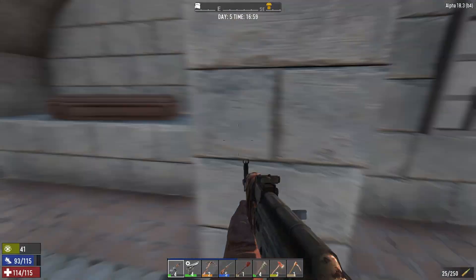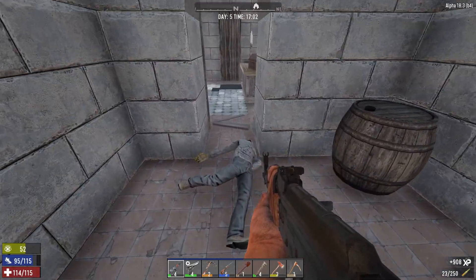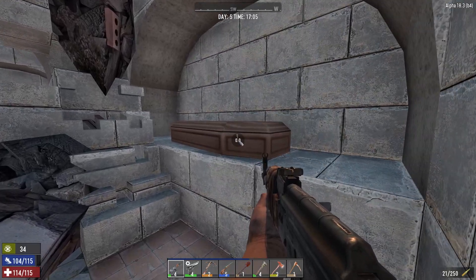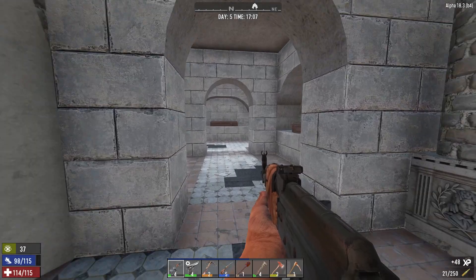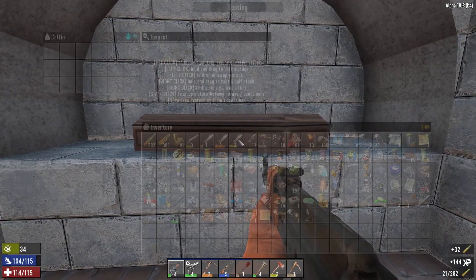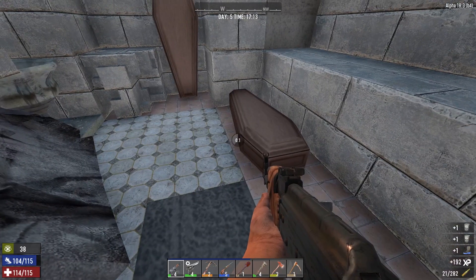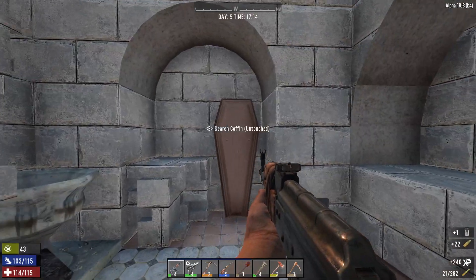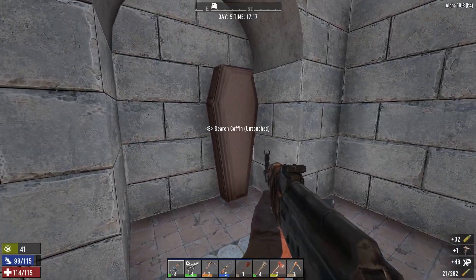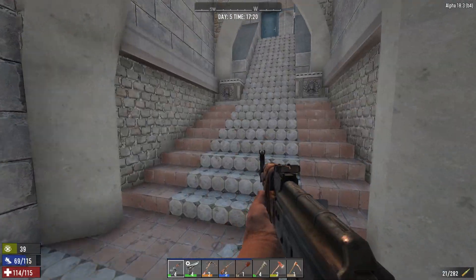Now let's take the stairs up — we haven't been up there yet. Let's see how many friends we've got over here. More ammo — okay, it's good we just find ammo in the coffins and not bodies. For those who are a bit squeamish it makes it much more appealing. I'll take those, and I'll take the thread as well. Brass — done. A little bit of ammo there. The priests in this church must have been gearing up well and truly.